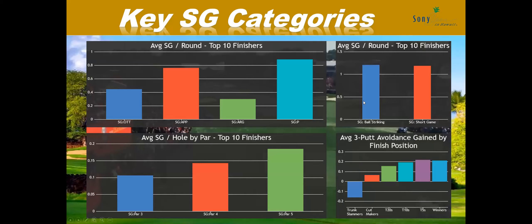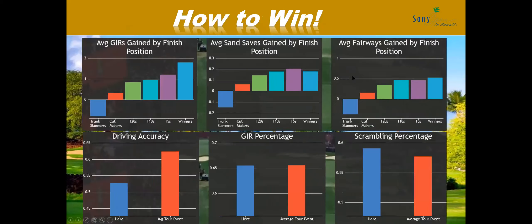Key stroking categories — approach and putting really pop up, which requalifies what I'm already thinking. Ball striking and short game are key here. Looking at past history and the top-10 finishers — what did they do very well? You've got to score on par fives, score on the par fours, and three-putt avoidance was a big thing. That was definitely in our model for Tournament of Champions and came to fruition.